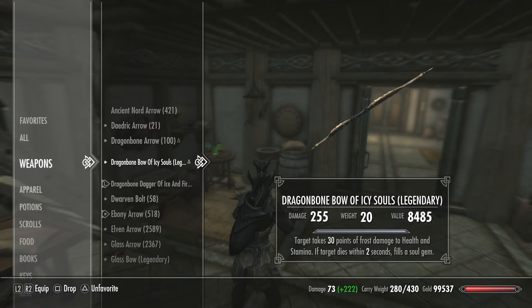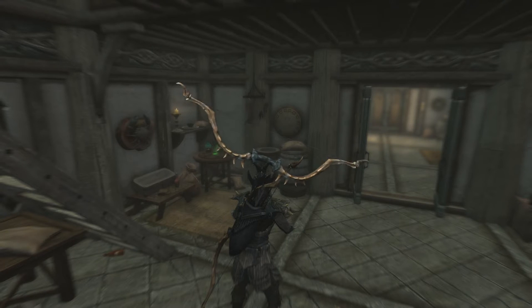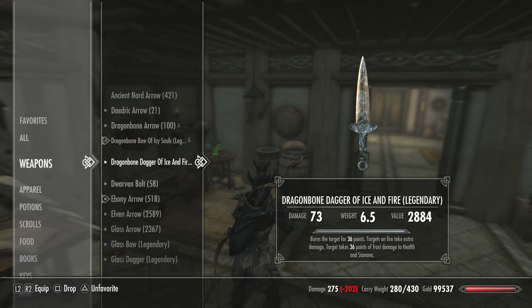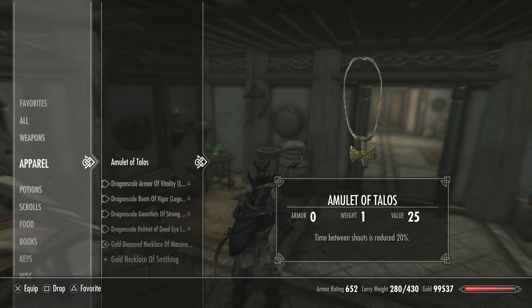Let's equip that thing. Super, super sexy. Then we have the dragon bone dagger of ice and fire - it burns the target for 36 points, and frost damage is reversed. So they're going to take extra damage when they're on fire and they're going to take damage to their stamina as well. This is going to be really good against warrior-type characters. If I'm sneaking up on somebody and I nail them and they don't die immediately, there you go. And really the sexier stuff is what I put on the armor.